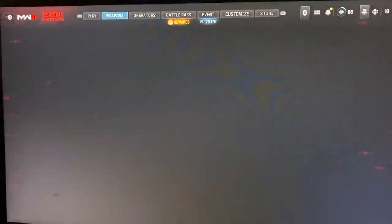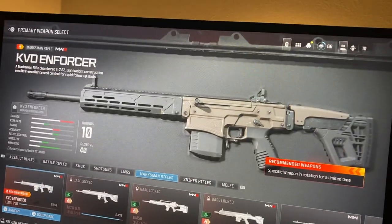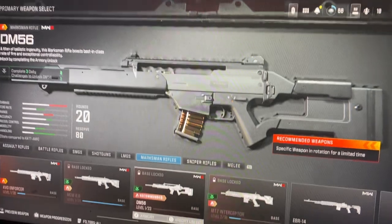The first thing you guys are going to do is go to Weapons, then go to your Loadout, click X, then go to Marksman Rifles and you should see the DM-56 right here.